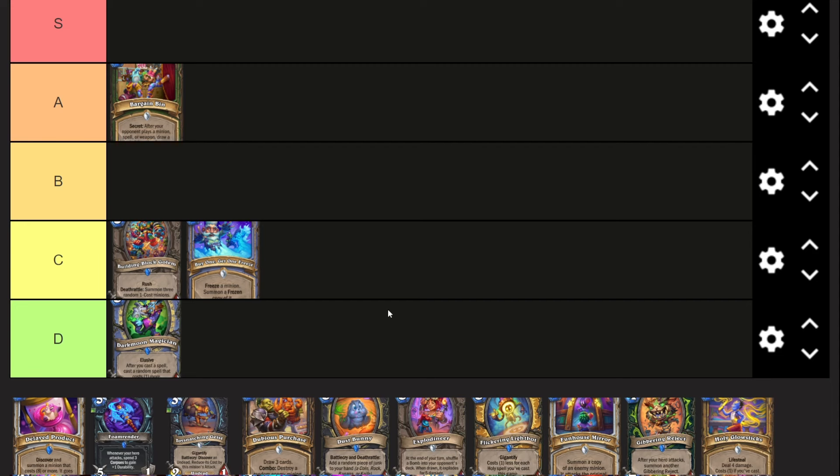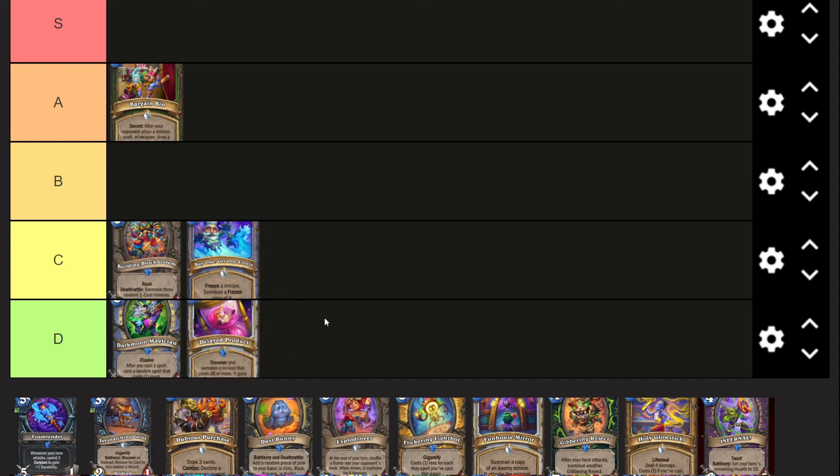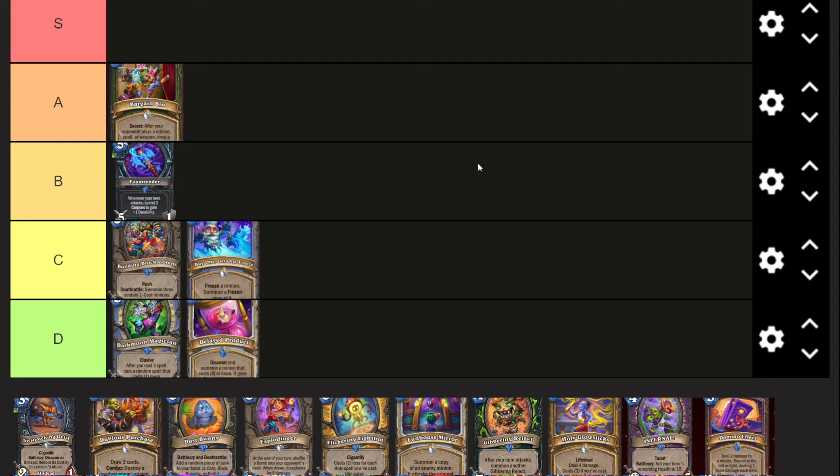Dark Moon Magician is a useless card - three mana two-four, elusive, after you cast a spell cast a random spell that costs one more. You're supposed to play this in like casino mage stuff, it's just not a good card. Delayed Product - four mana, discover and summon an alien that costs eight or more, it goes for two turns - terrible card. It will see literally no play whatsoever, not even passable like these C tier cards. Just bad.